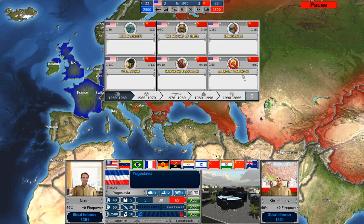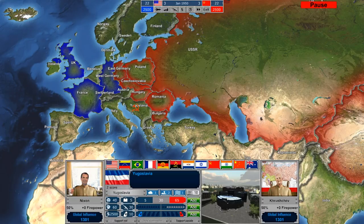For example, American Communism makes the U.S. government weaker and gives the Soviet Union increased influence. But the Berlin Airlift is really good for the United States. On the bottom here, you've got your summary — right now the U.S. has 50% of the global influence, which can give you an increase in firepower, represented in global influence or global prestige.